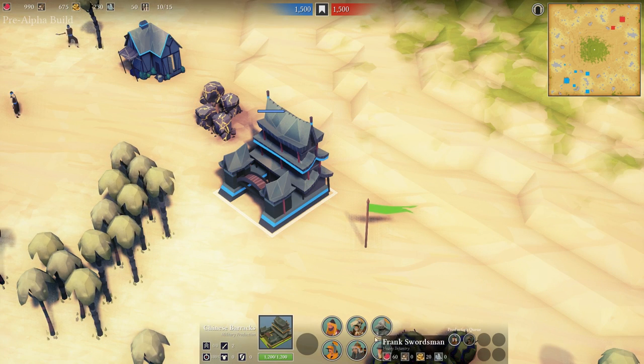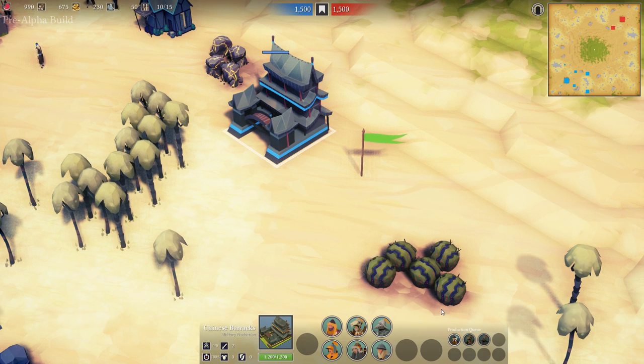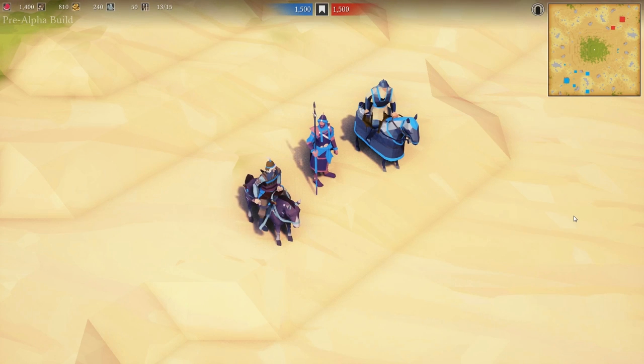The production queue is working. I can easily add and remove items from the queue and everything is displayed in a very clean fashion with a timer that tells you when the unit will be ready. Since the last devlog we added three new units to the game: the Mongol cavalry archer, the Saracen spearmen, and the Byzantine cataphract.